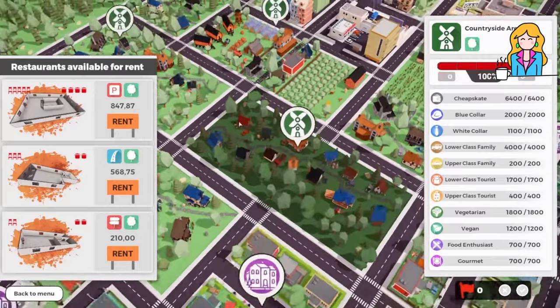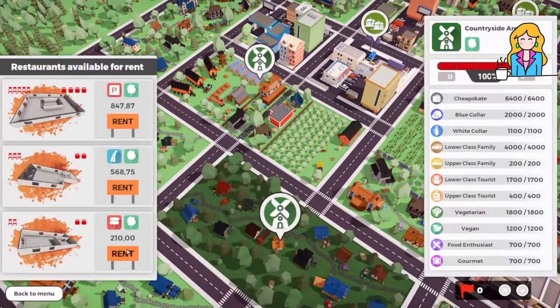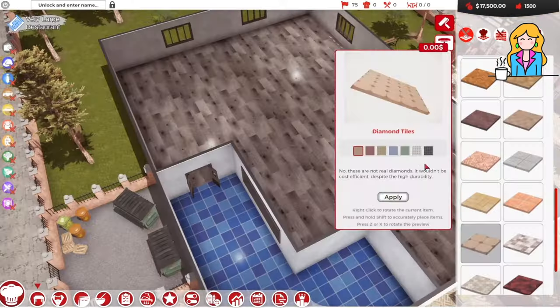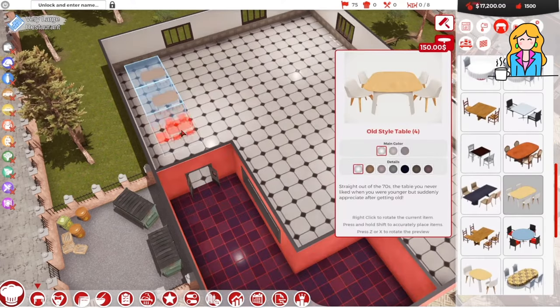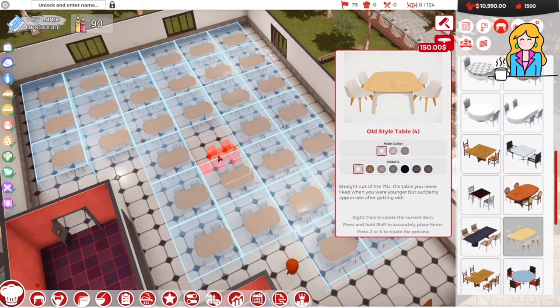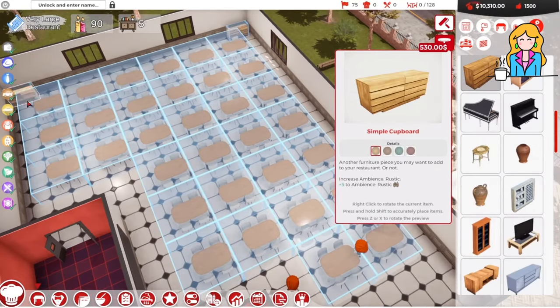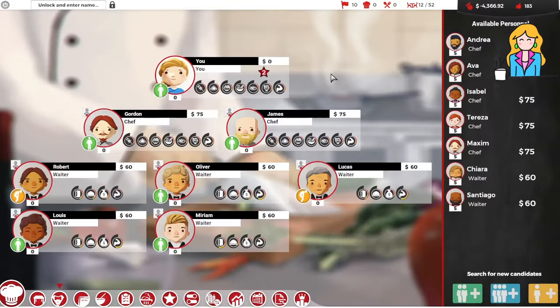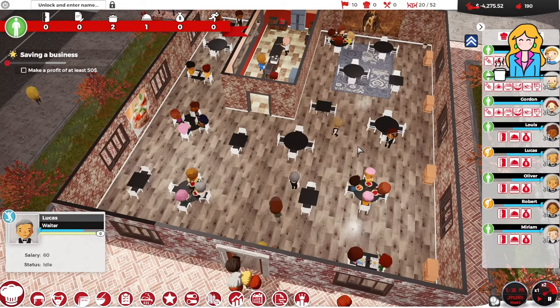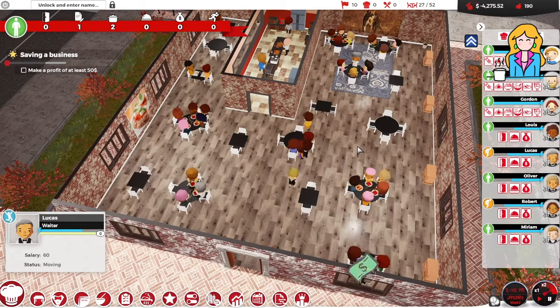On the city map you can promote your restaurant to different areas which will affect the clientele who expect different things. You can also choose new areas to rent and expand your franchise. Your staff work around the clock with no schedule and you don't design the actual building layout, but you do change the wall and floor patterns and decorate with furniture. I actually enjoy this realistic aspect of having to work your decor into a pre-designed rental space, which is what most bars and restaurants actually do.